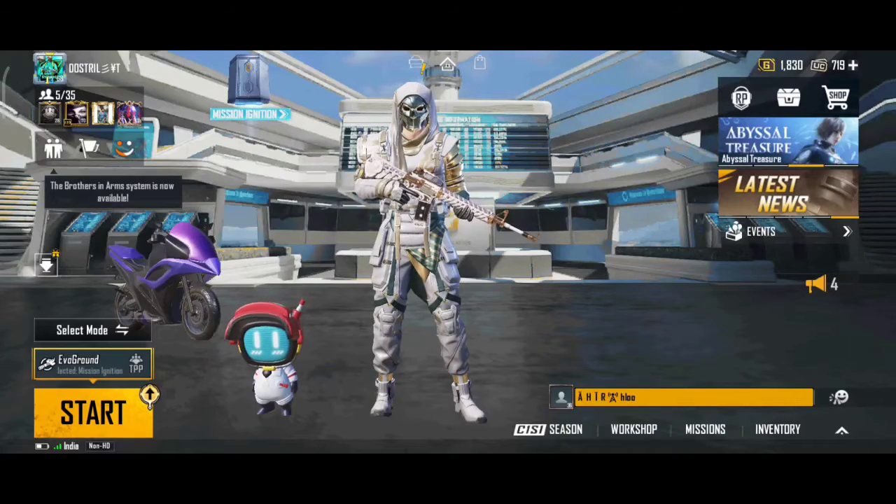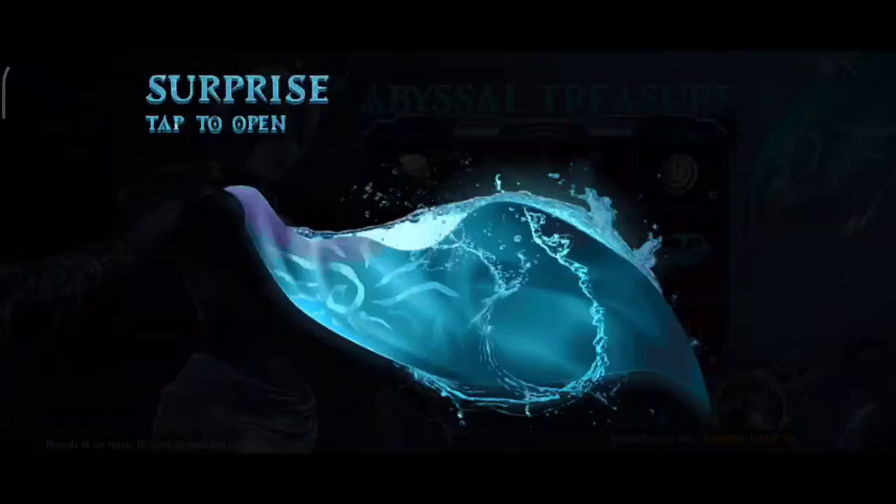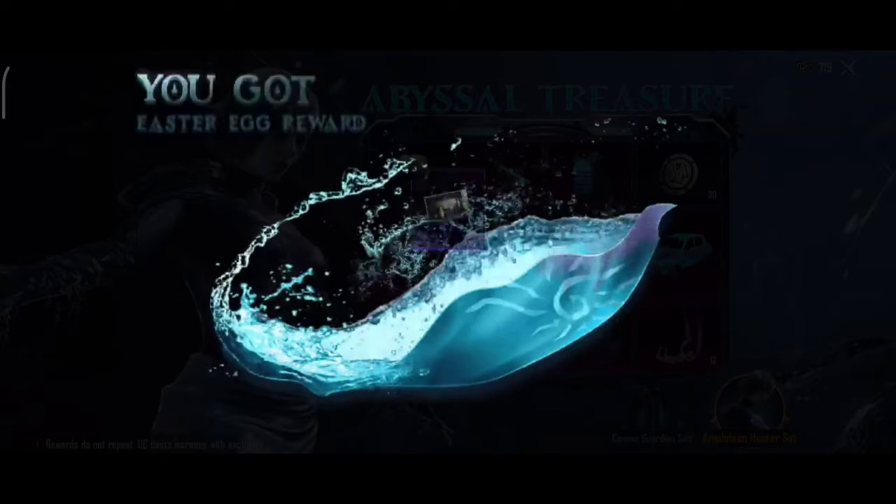First of all I will show you how to get one free premium crate. Open Abyssal Treasure Spin, click on the flag — that's it, you will get one free premium crate.